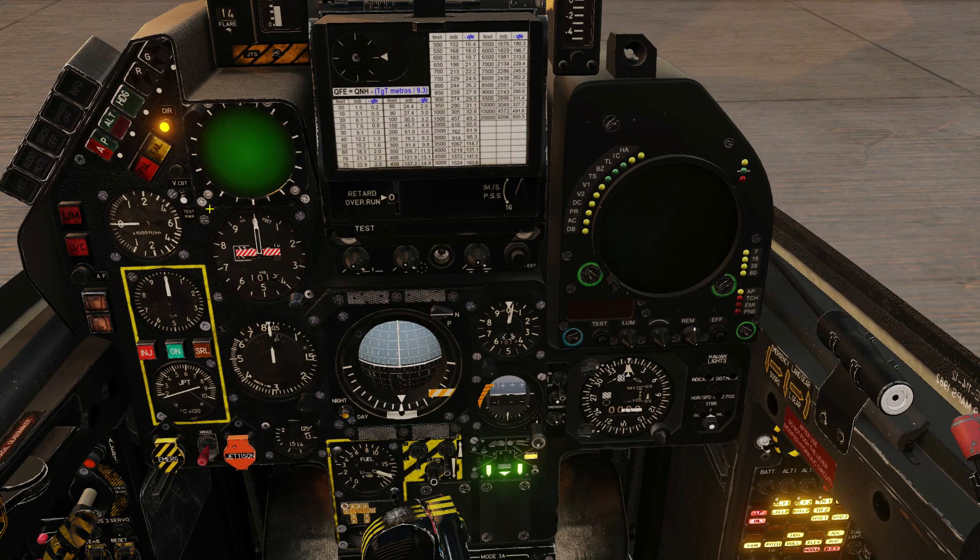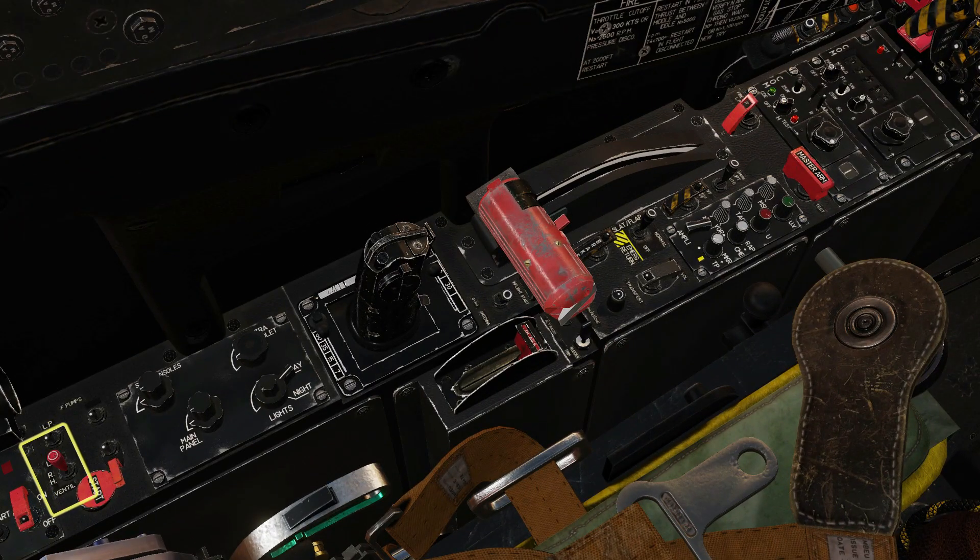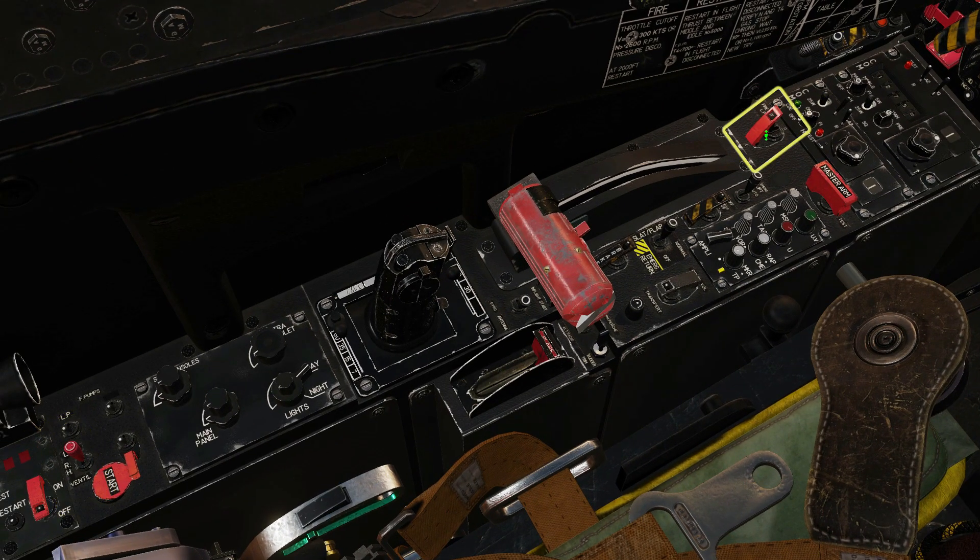Press both switches to silence the alarm, see if it turns back on, and just kill it again. Check that the red switch is not in the inboard position and turn on the high pressure pump.